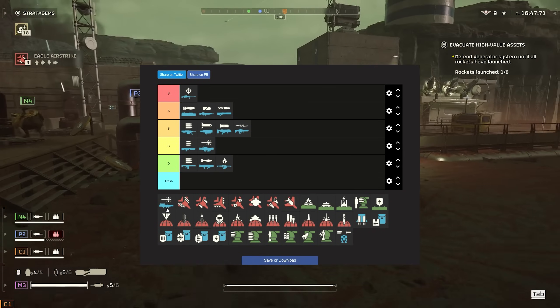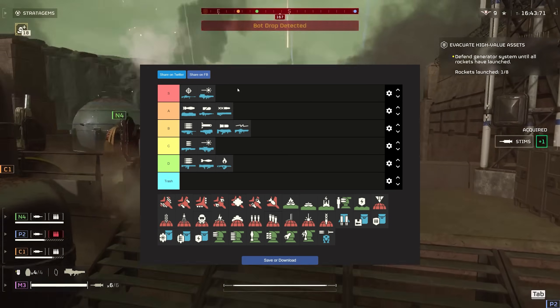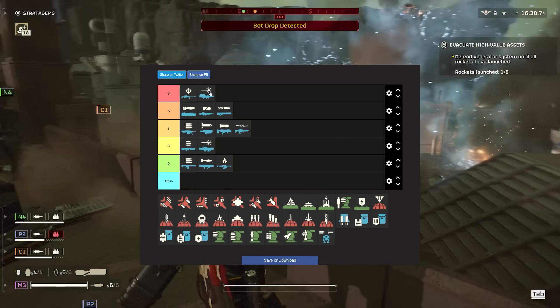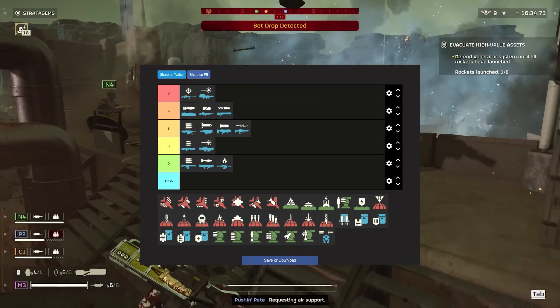The Quasar Cannon — with how much I've been saying about this thing, easy S tier. There's just no downsides. The cooldown is almost nothing — about 10 seconds. The charge time isn't too bad. You can destroy dropships with it easily. You can one-shot most enemies. It's just amazing.